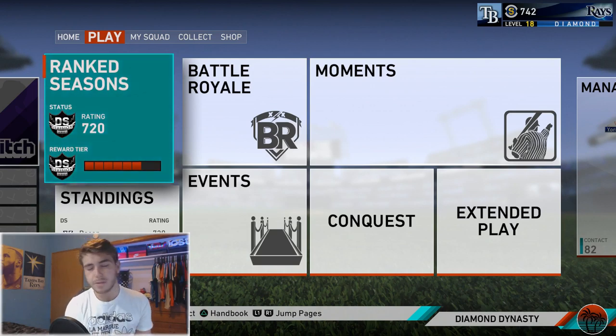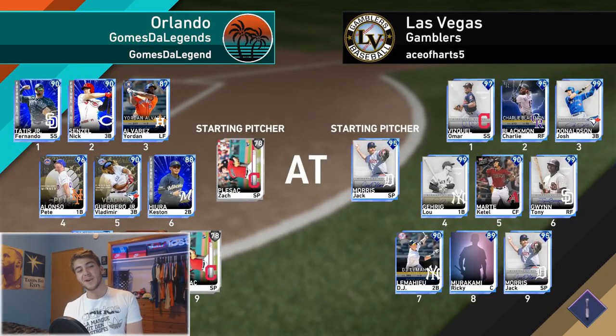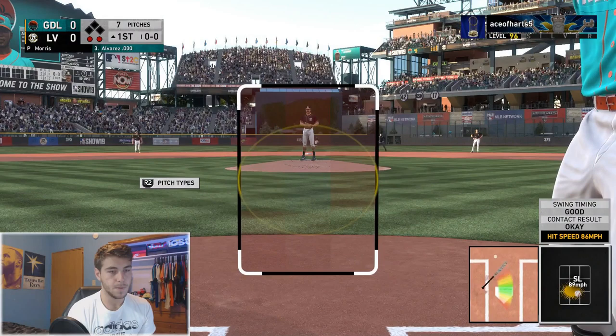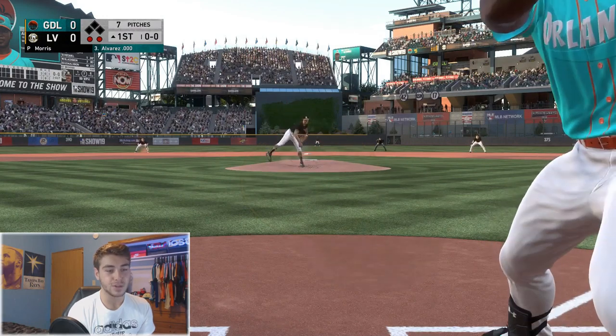Subscribe to the channel — a lot of really good content coming forward with the 6th Inning Program with Griffey, I'm so excited. Let's get right into the game. My opponent has a significantly better team and we've got Zach Plesac starting — couldn't have gotten at least one of the golds. A big problem with this team: Yordan Alvarez is the only non-righty in this starting lineup.